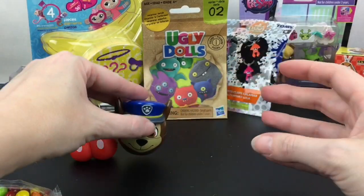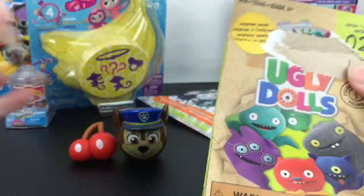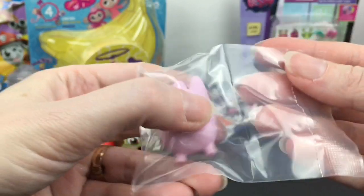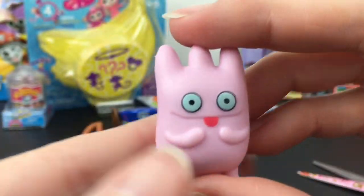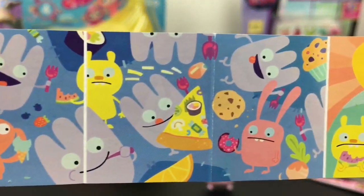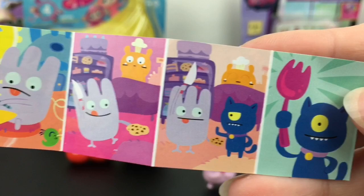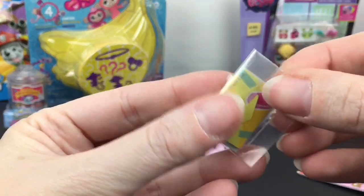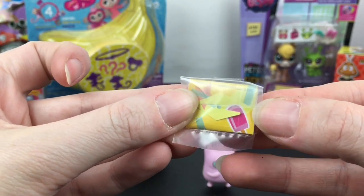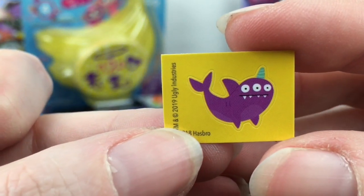Then I have a Series 2 Ugly Dolls blind bag from the movie. Inside we have this little cutie — his name is Sparko, and he also has his tongue sticking out. You get the little comic of your character. Sparko must like pizza with sushi on it! You also get this little tiny envelope that comes with a sticker. Sparko's sticker is the little unishark — I have that as a figure too. I love that!